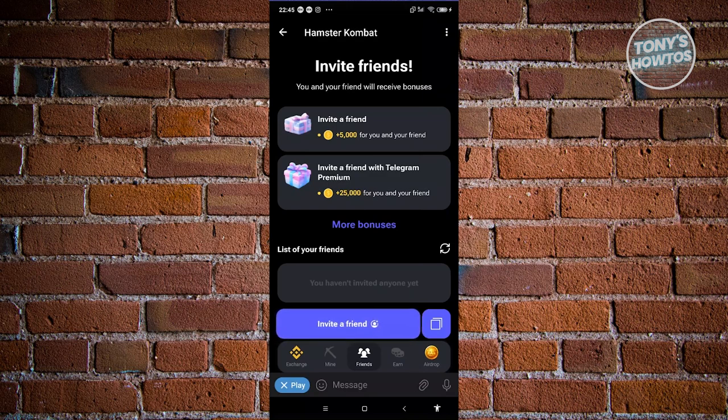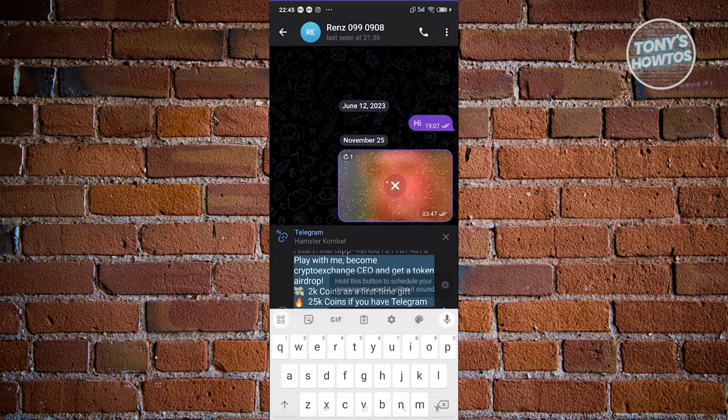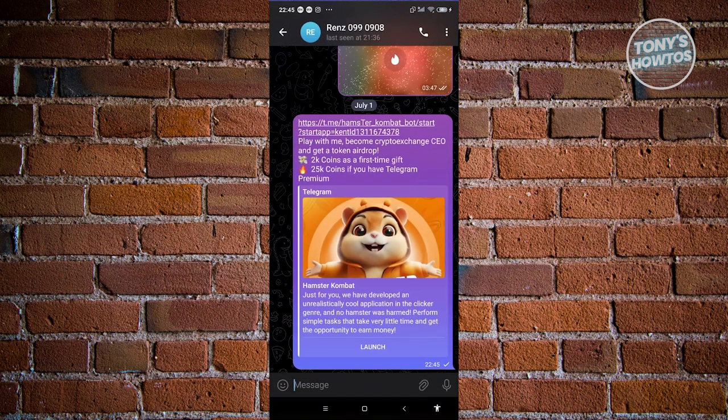You can click on Invite Friends and choose your friends on Telegram to forward your invite link. For example, you can send this to a friend, choose that contact, and you should be able to send the message as shown right now. You can also see the invite link included in that message.